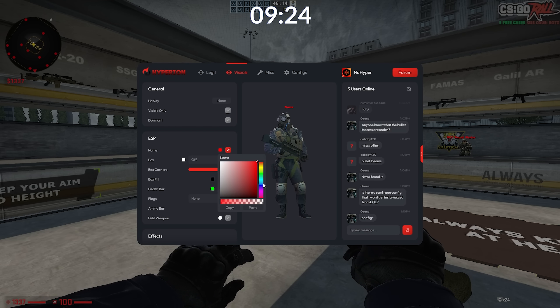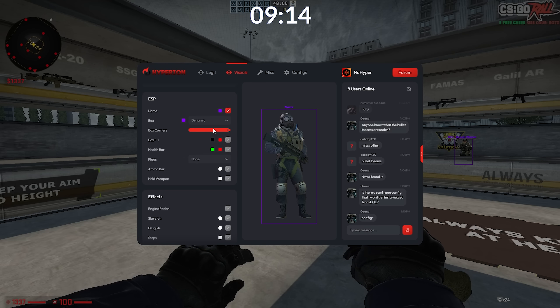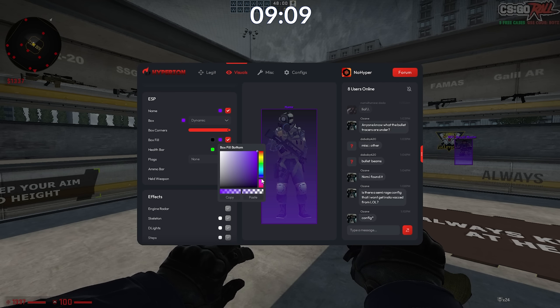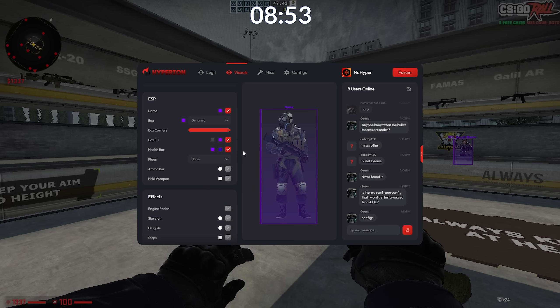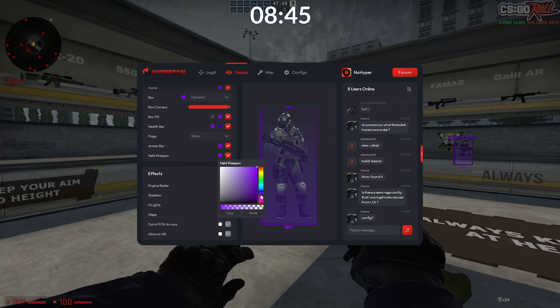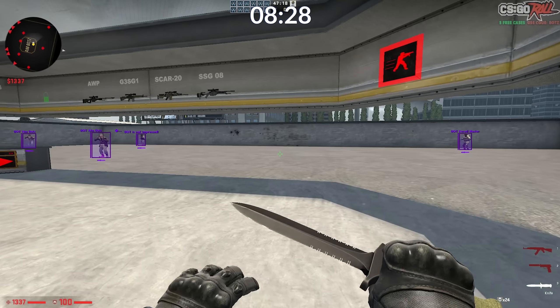Let's do a purple theme. I have dynamic boxes — I put static on last time, whoopsie. We could do a little fill, drop the opacity — that looks pretty good. Health bar, ammo bar, health weapon. Arrows we don't really need. This is already looking pretty good actually. Let's move on to chams. I don't know how much time we have left — eight minutes. Oh my god, we are fucking chilling.